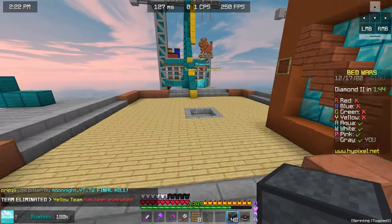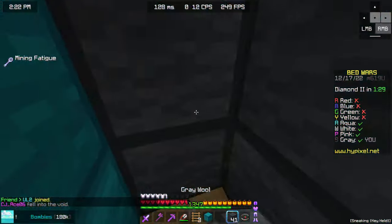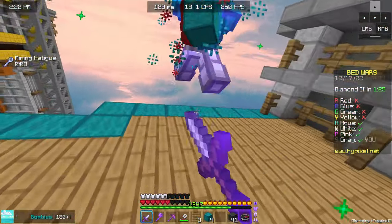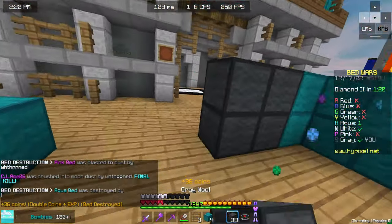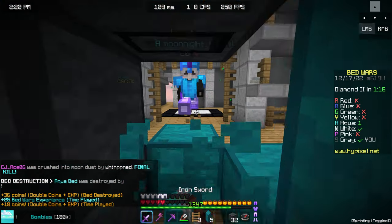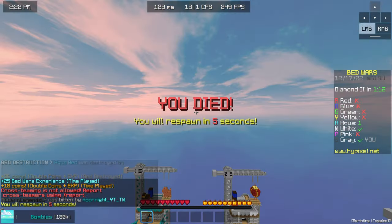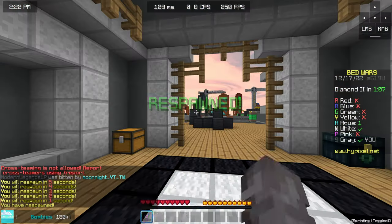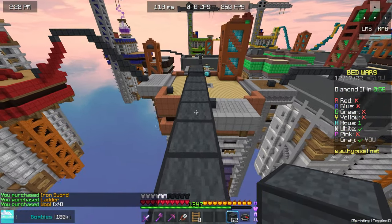Now how about we take out Aqua? Let's see how good you are. You have a trap. My aim was so shaky there, and sadly I am on fire. He's on half a heart — that is really unfortunate. And now we have to take care of White first, because otherwise they might go for us.